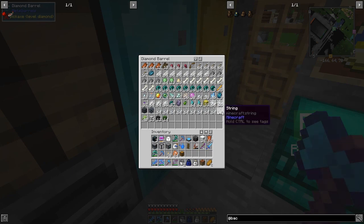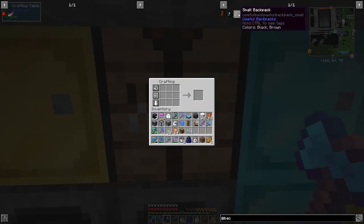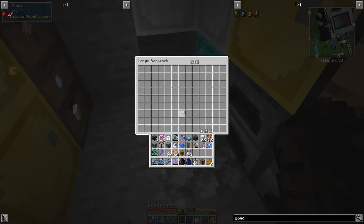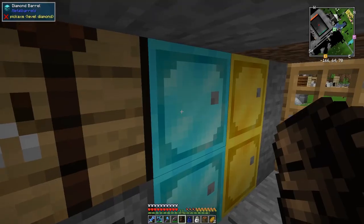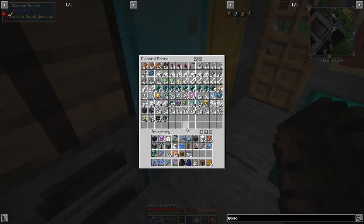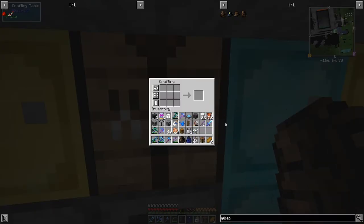One piece of string - no shortage of that. Let's do the small one, then the medium one, same recipe. Then let's do the large one. I think this is going to be like a diamond chest equivalent - lots of space. The other thing I wanted to make was the ender chest backpack: two leather, string, and two ender chests. I've made two ender chests ready for this.